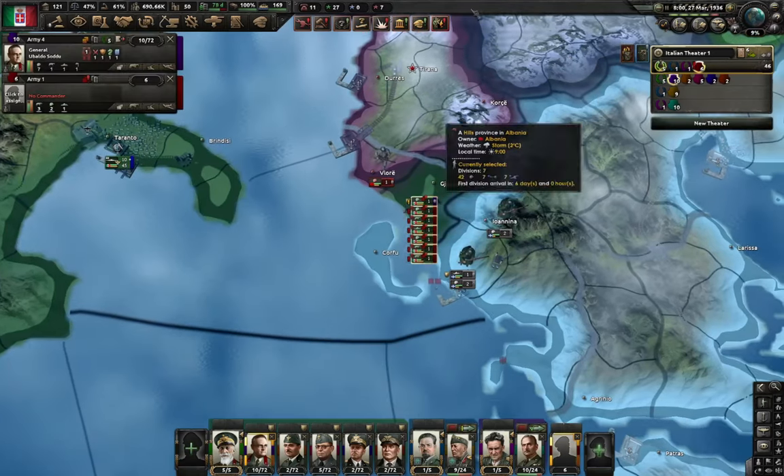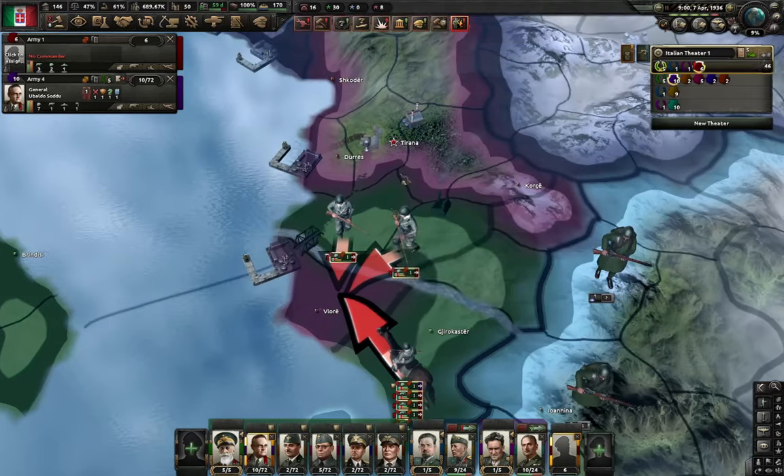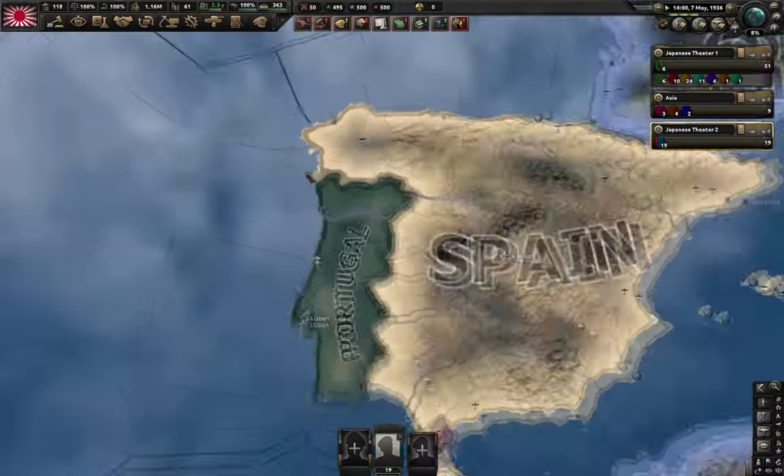And now your divisions are here, reinforced. As you can see, we did so much trolling that we broke the AI of that Albanian division — they just left the port. Look at this. God, what am I doing with my life?